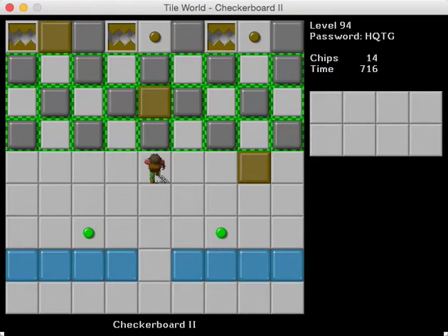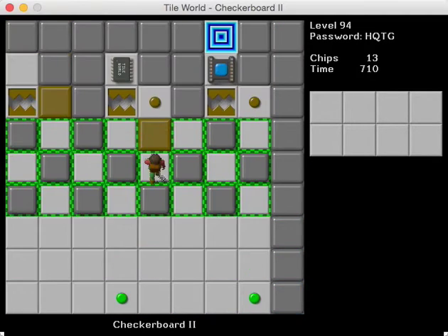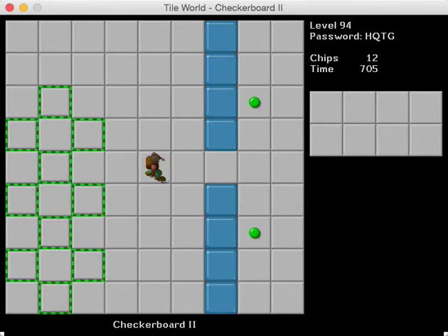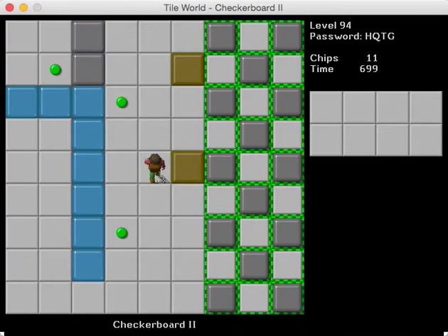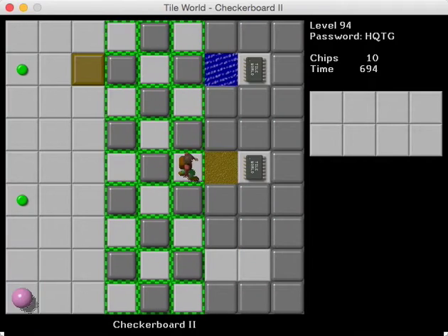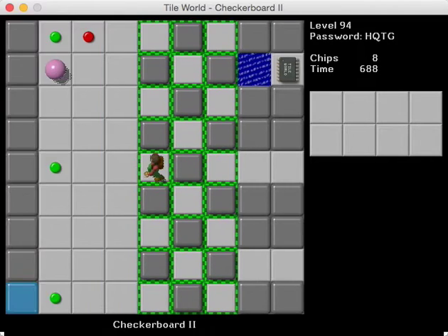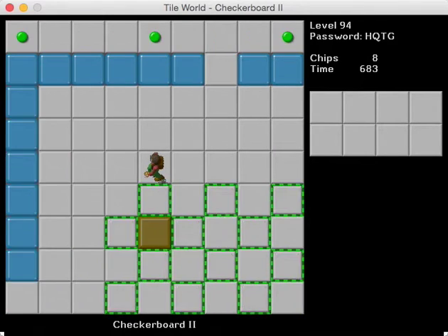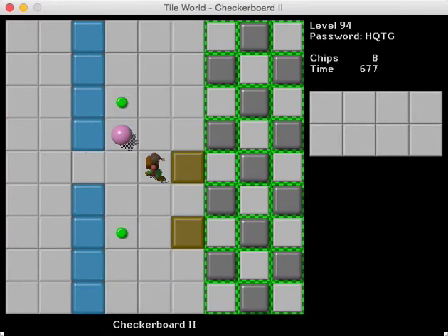Actually, this is what I want. Because, interestingly enough, if you have the toggle walls constantly cycling, that actually isn't the optimal way to do everything. This is actually faster with respect to the flicking stuff. But in terms of getting the blocks through the toggle walls, that actually is faster than just constantly toggling. So anyone who's optimizing and wants to improve upon the public solution — that is your first step right there. The public solution has constantly toggling walls.